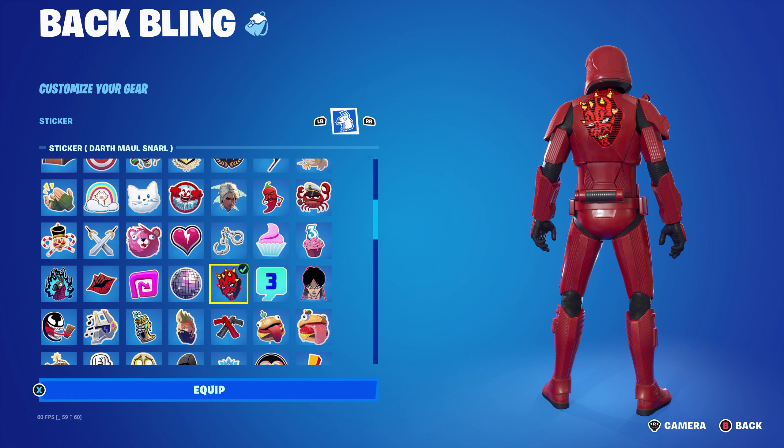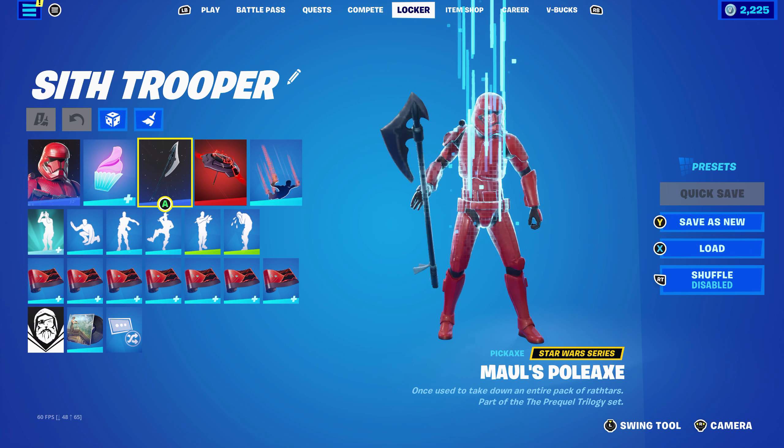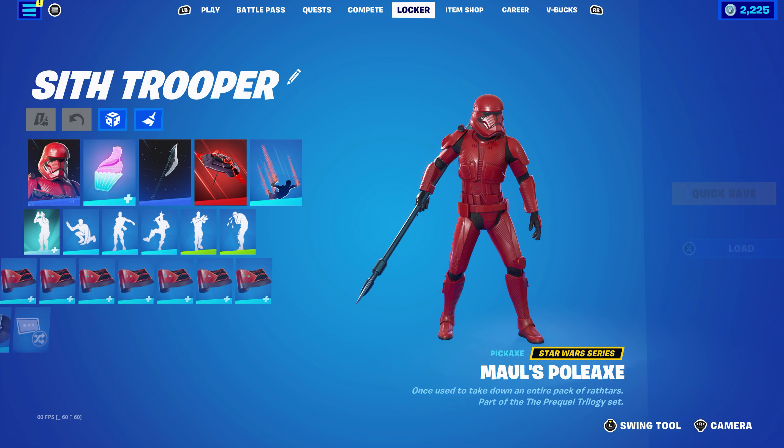Moving on to the next skin combo. I started to use the Ridge Back as the back bling, which is part of the Midnight Star set, introduced in Chapter 2, Season 1 — this is Hazel's back bling and I'm using the default edit style for the red and the black. The pickaxe is the Knockout Pick, part of the Creed set, introduced in Chapter 4, Season 1. I'm using the emissives off so it has a nice red and black look.